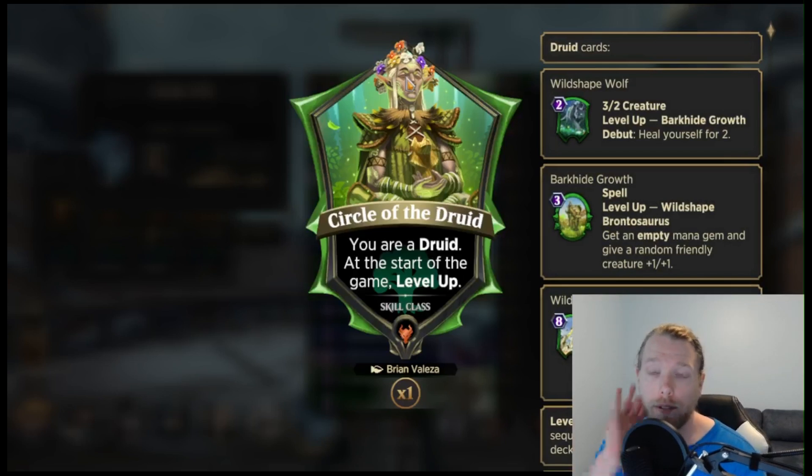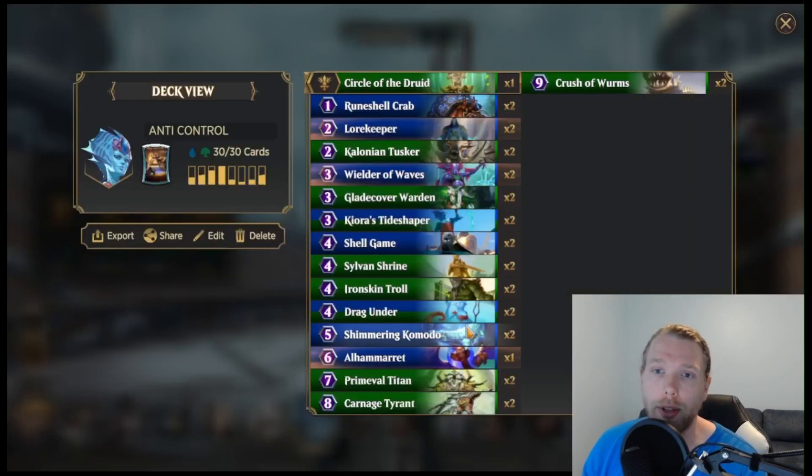We've got the Circle of the Druid as the class card so we can have an early drop consistently, heal a couple life, and we can ramp — which is what we're trying to do with Kiora. And then we have Wildshade Brontosaurus so we can stabilize, not die into nightmares as much, and hopefully get outside the reach of burn.